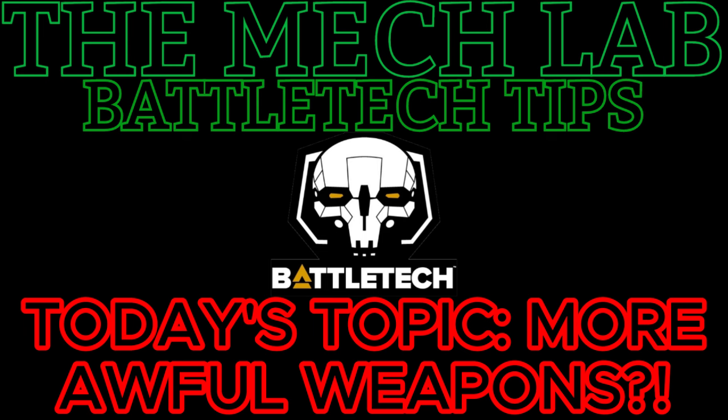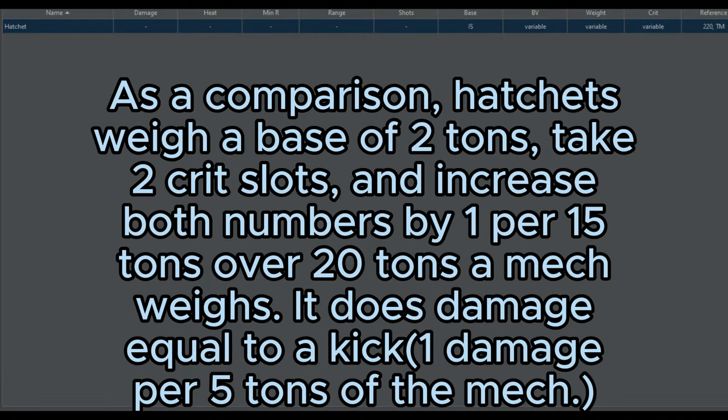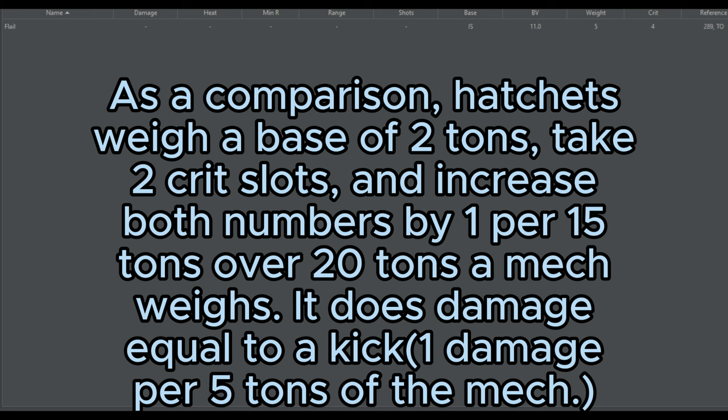Our first weapon is the Battle Mech Flail. It's not particularly heavy or bulky for a melee weapon, weighing only 5 tons no matter the size of the mech, which is atypical. Most melee weapons, like the hatchet, scale up in size and weight depending on the weight of the mech, but they also increase their damage. Unlike most melee weapons, the flail does none of this.